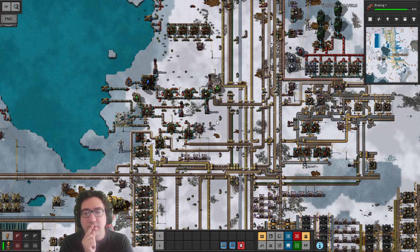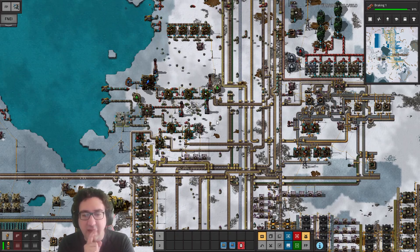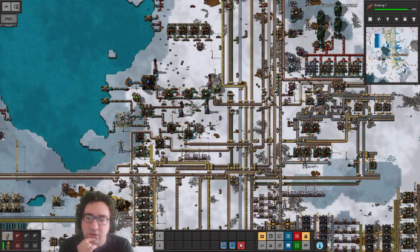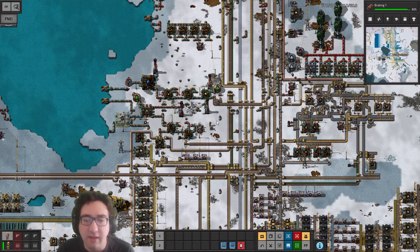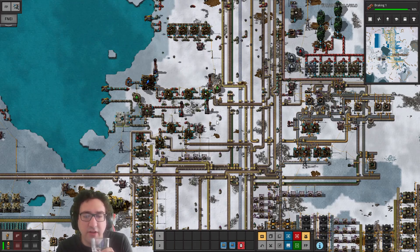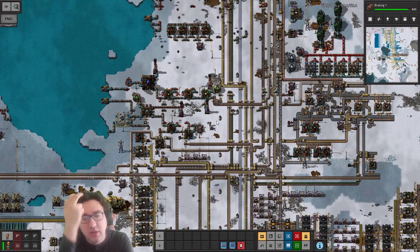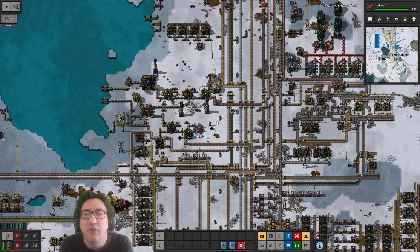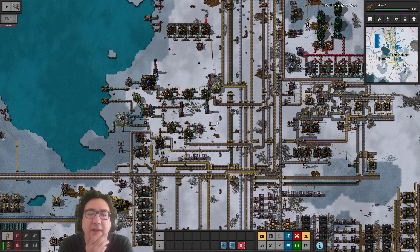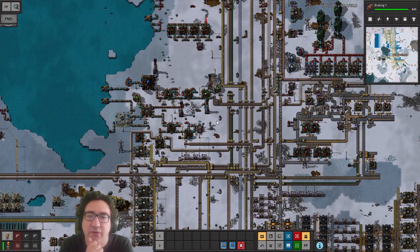What we want to make sure of is that if we add another station which consumes it, we don't add another train, because we can never have both of them active at the same time. Either the one station is empty and we're doing our best to fill it.